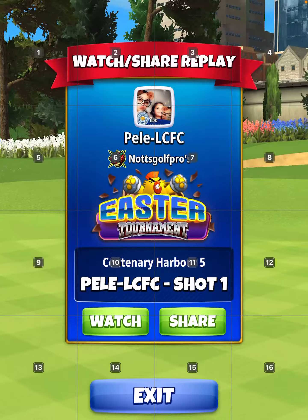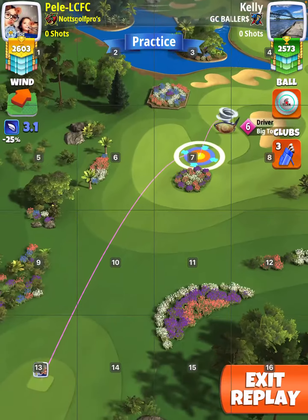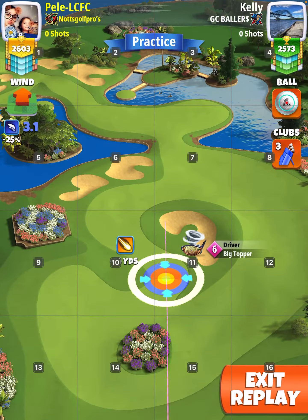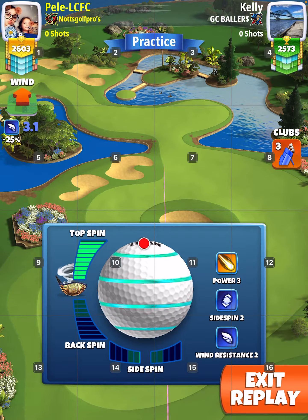Hole 15, elevations: 30 for the drive, 10 for the approach — second shot, big topper. Titan Kingmaker, any power 3 ball, max top spin, red by the roof on the right.